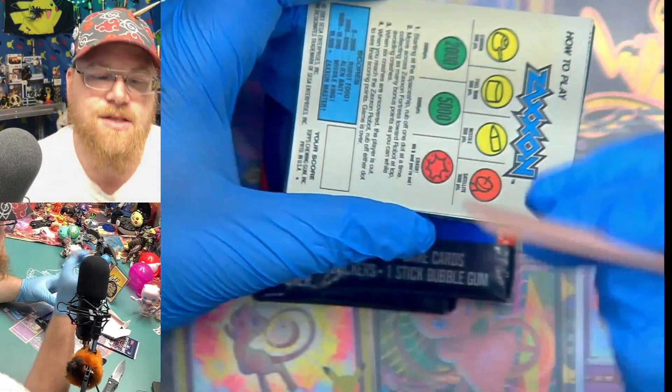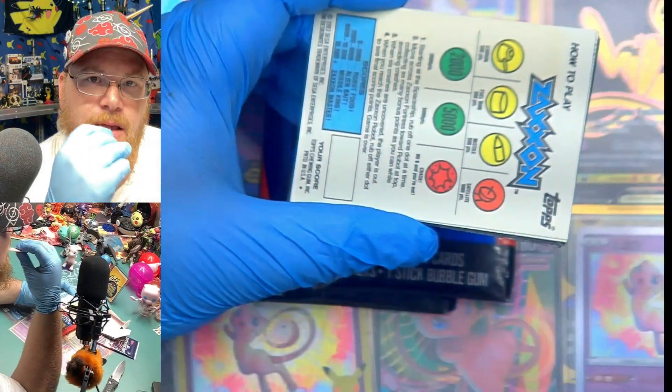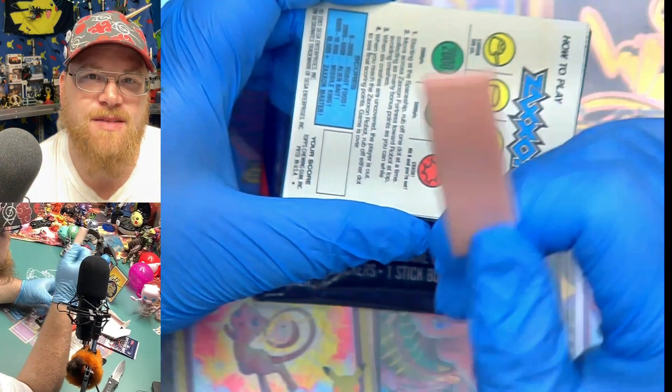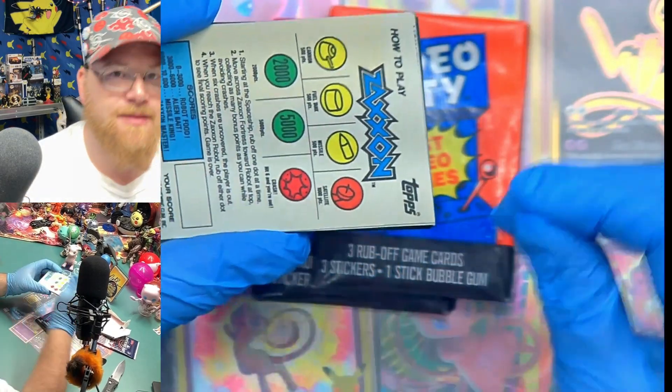Normally the gum really wrecks and turns out pretty rough, but this actually looks okay. It is hard as a brick and basically just crystallized sugar. So leave that into the pile.